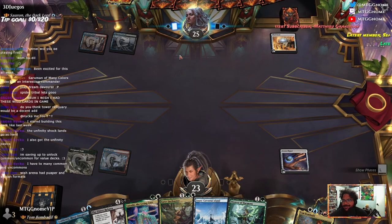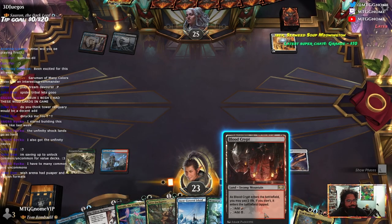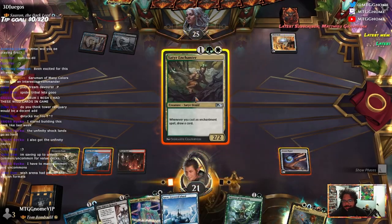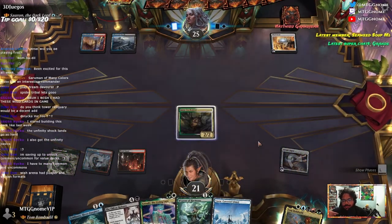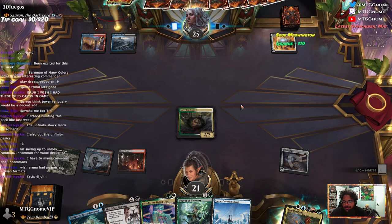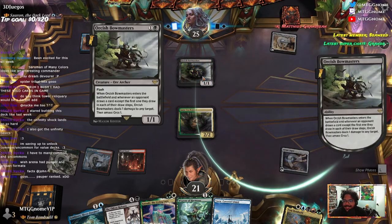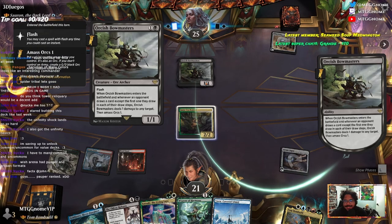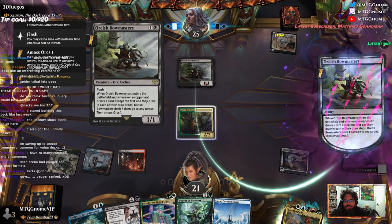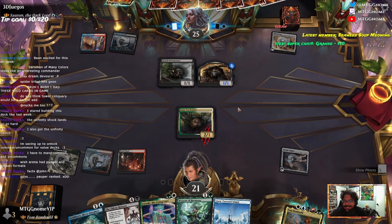Looks like we're both ramping up here. You wish Arena had Pauper and Artisan formats? That'd be cool. Maybe in the future they'll start adding more formats. Magic is so vast, there's so many formats. Orcish Bowmasters — this card is nuts. Whenever an opponent draws a card, except the first one in each draw step, it does one damage to any target and they amass Orcs 1. That's so crazy.